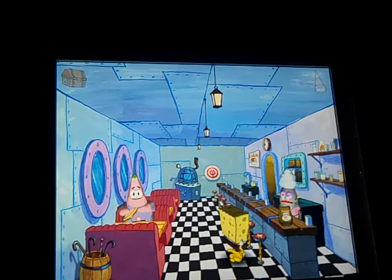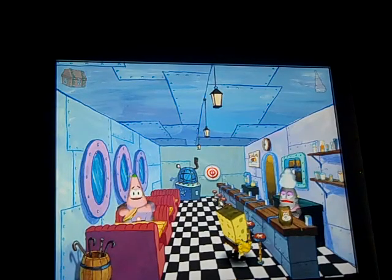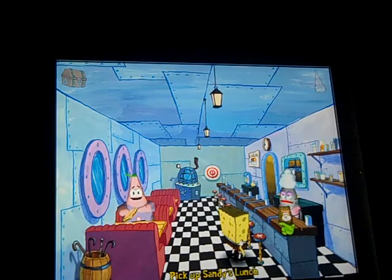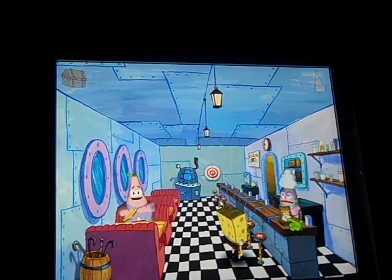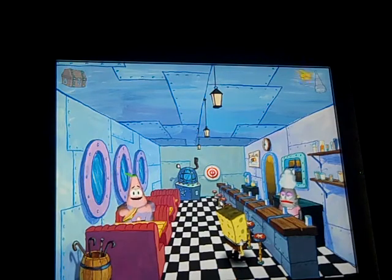See, we finished talking with Stella and you saw the telescope turn gray and blue again. That means there's a new place open on the map. Before you click the map, you need to get Sandy's lunch. Then click the map and as you can see, the new place open on the map in this chapter for the first one is Jellyfish Fields.